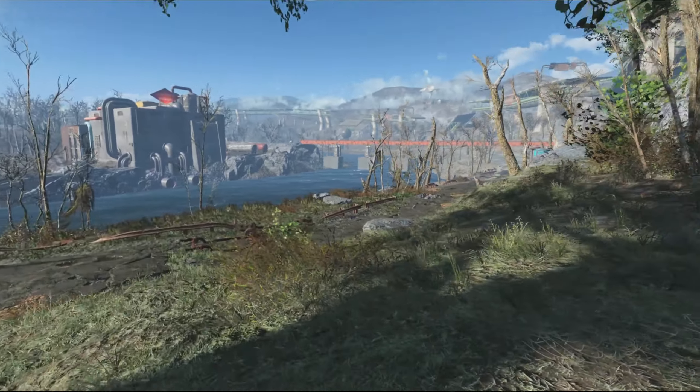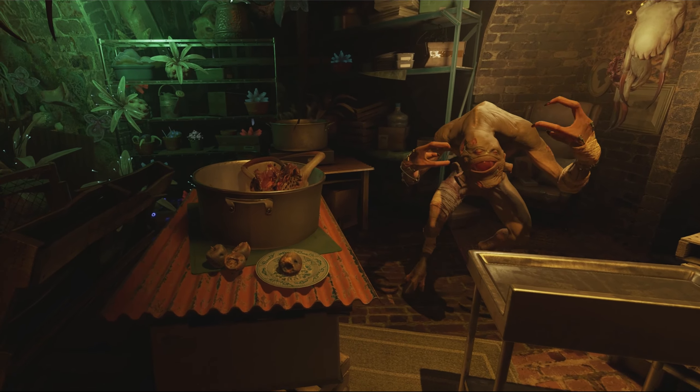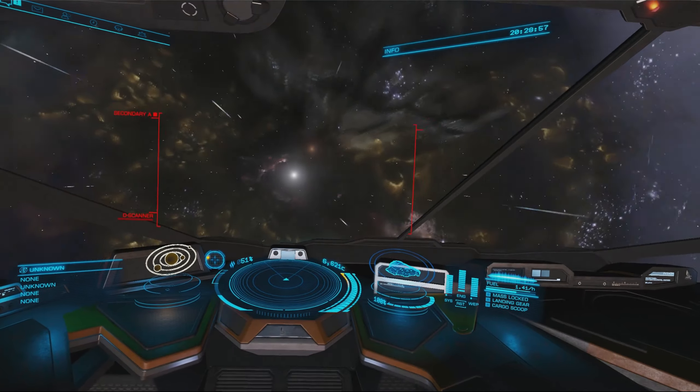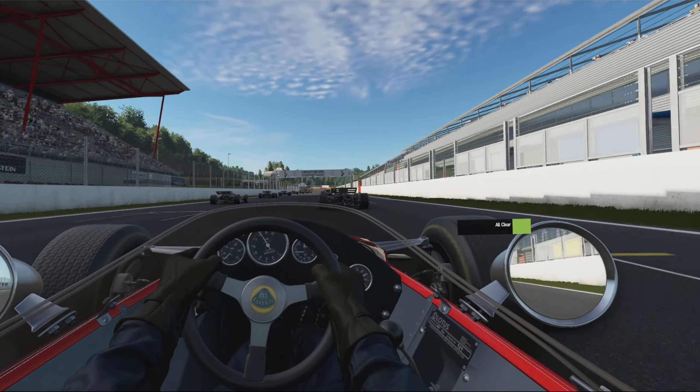Air Link is a great way to play PC VR titles on your Quest 2 without the hassle of a cabled native PC VR headset. In this video, I wanted to show you some of the titles which are only available in VR on the PC platform that you can enjoy using this method. So let's take a look.